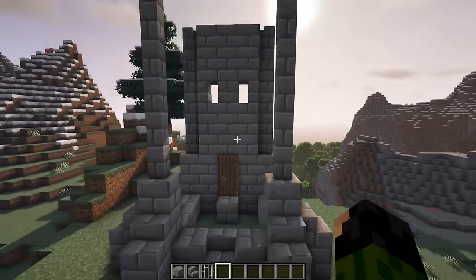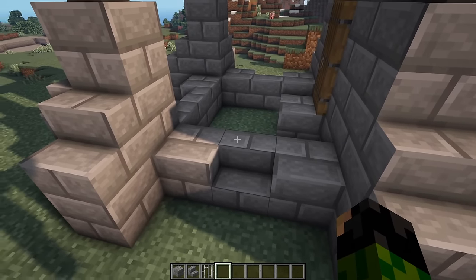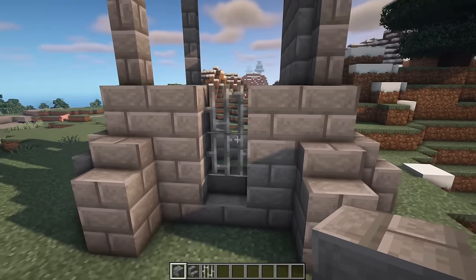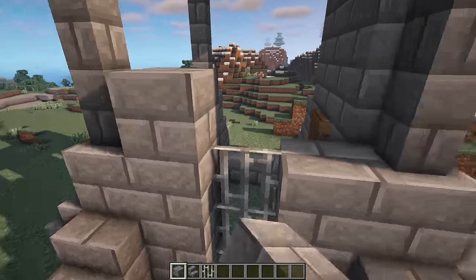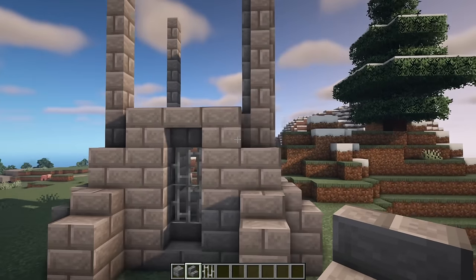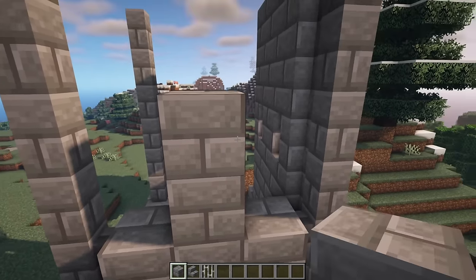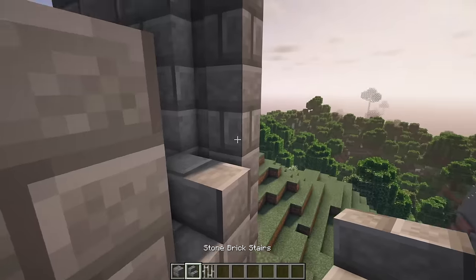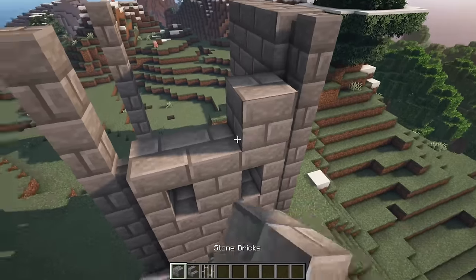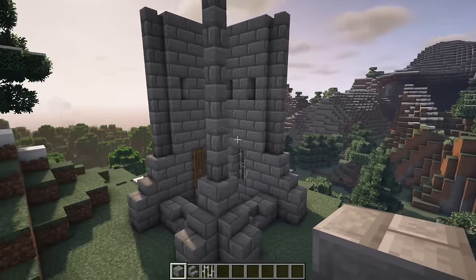The other three sides are all identical, so I'll show you how to do one and you can copy it around. On top of this stair we're going to have one and two iron bars with two full blocks either side, then one more on top of both of those with a stone brick upside-down stair in the middle. We then repeat what we have over here — a line of full blocks, two more in the center, a couple more arrow slits with stairs to make that little gap in the wall, then another six blocks on top. This is the same for the other two sides, so go ahead and copy them around.